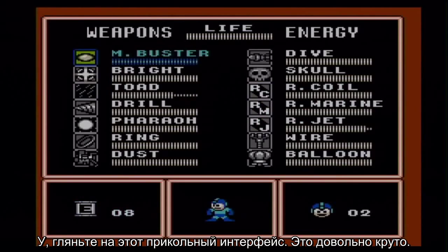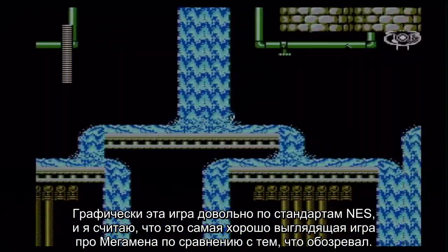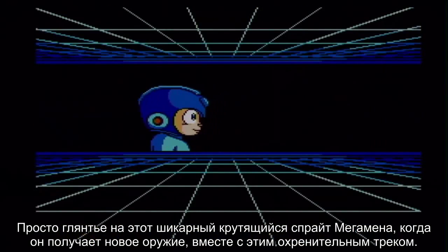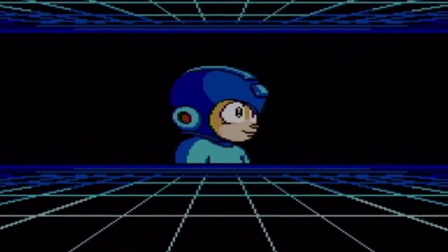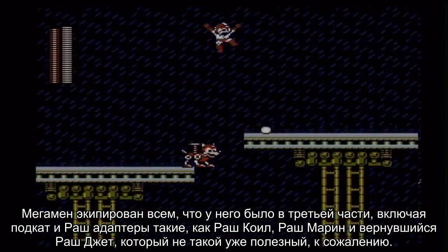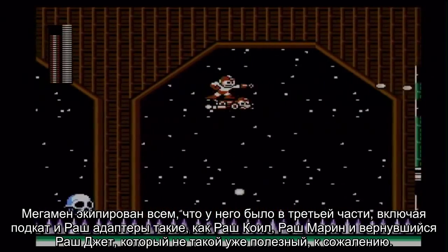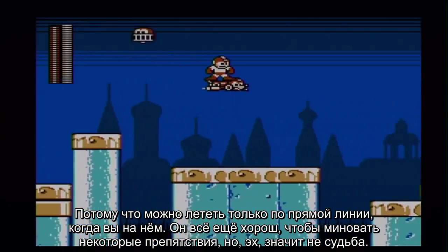Look at this fancy new interface. Graphically, the game is pretty good for NES standards, and I personally think it's the best looking Mega Man game so far. Just look at the awesome rotating sprite of Mega Man when he gets a new weapon alongside that badass soundtrack. Mega Man is equipped with everything he had in Mega Man 3, which includes the slide ability and the Rush adapters like the Rush Coil, the Rush Marine, and the returning Rush Jet — which isn't as useful as last time since you can only travel in a straight line when onboard it.